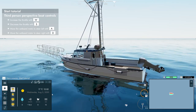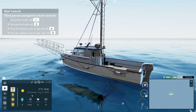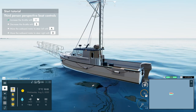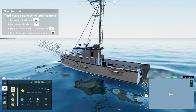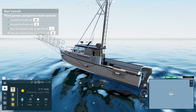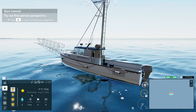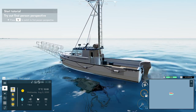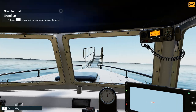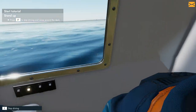Okay, third person perspective, boat controls. We know how to throttle, we know how to decrease the throttle, and then we know how to turn left and right. And then try first person perspective. Here we go — we're in our boat! Look at this! You can see the legs and everything!